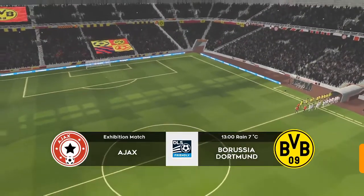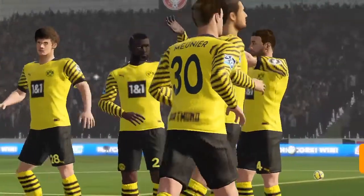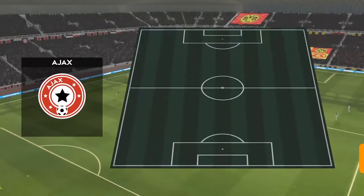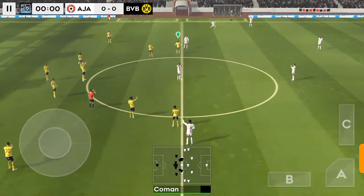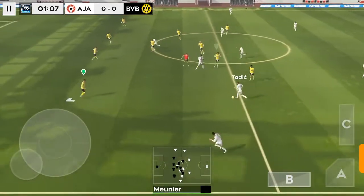These two sides are sure to draw a big crowd and it's no exception today. Let's see how the teams line up. The manager's playing a 4-5-1 formation today and the away team have gone with this line-up. And we're off — this should be an entertaining game.